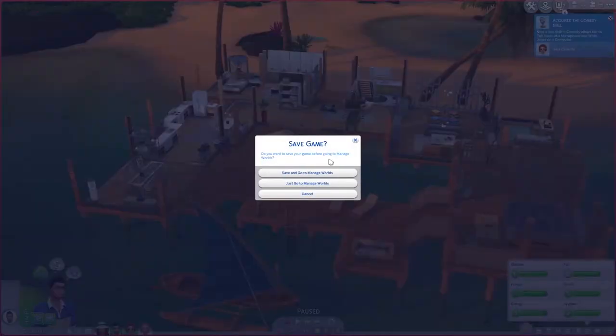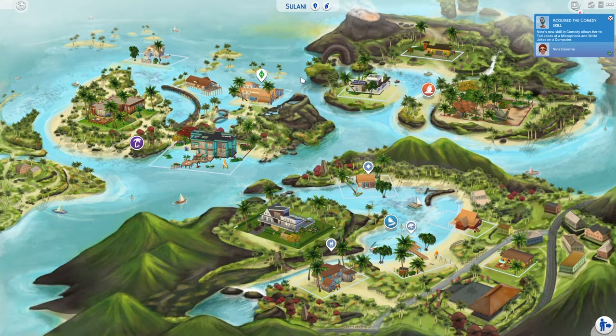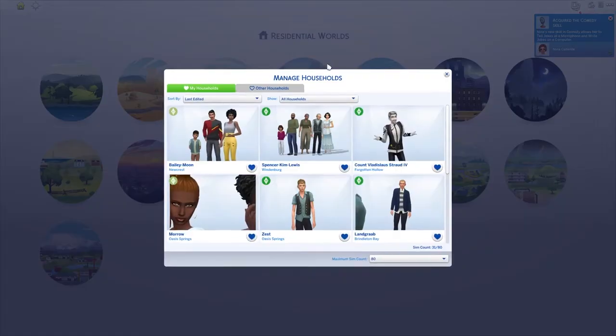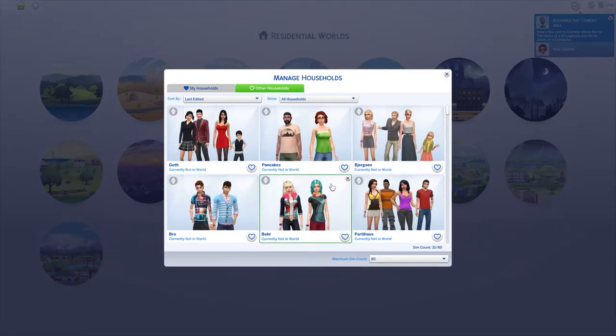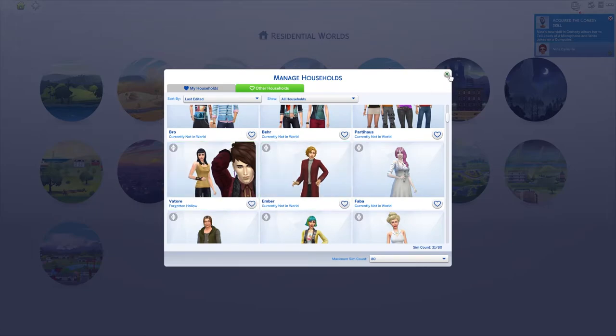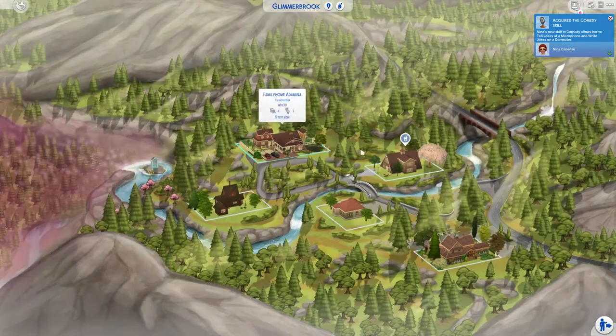Let's head out again. I'm sorry, this is a lot of loading back and forth. We have no one else living here yet — I'm not gonna be filling up all the houses. I'm gonna leave some townies without a home, it just makes more sense that way. I don't know if I have anyone in Glimmerbrook sorted out — no, I don't have anyone in Glimmerbrook yet.